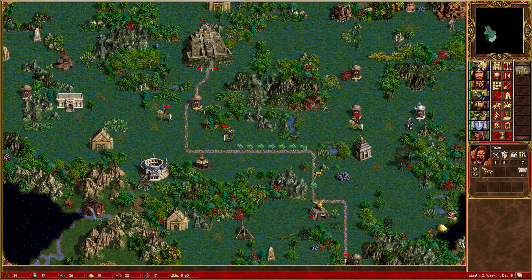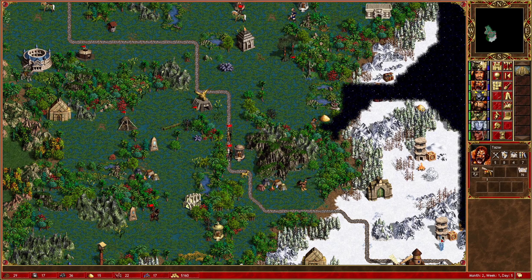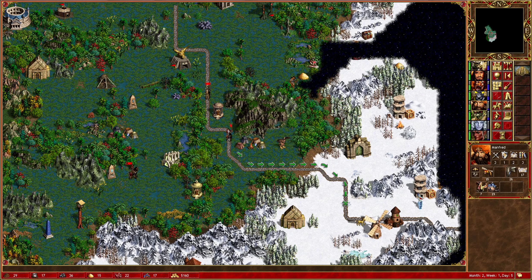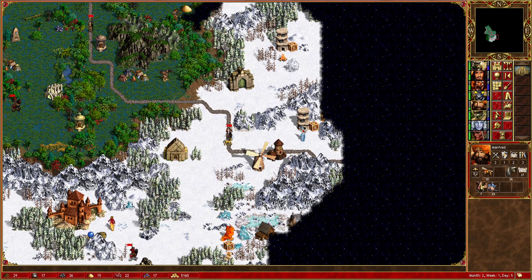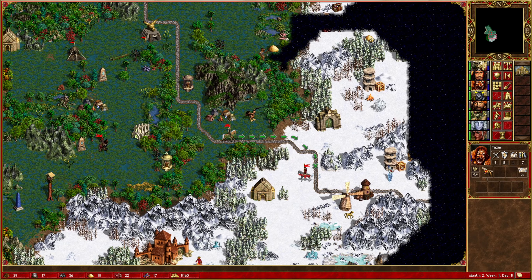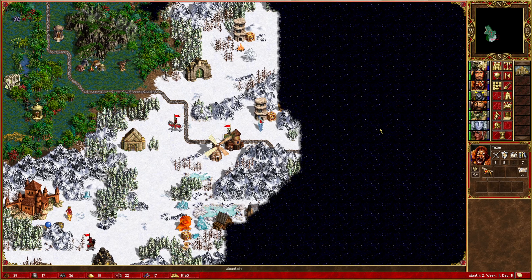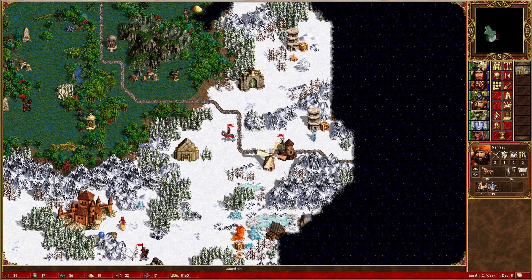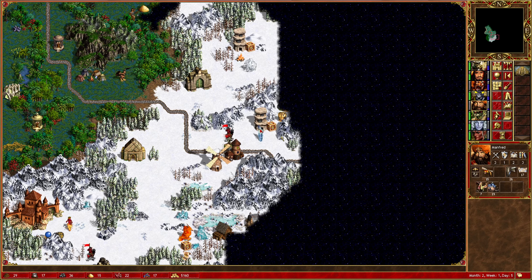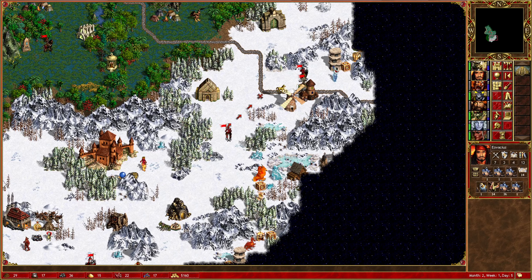First things first, we want to start getting our heroes down towards the battlefront. Manfred's kind of in the way here, so let's move him out of the way. Tazar should be able to go a decent way down here. He could actually attack these genies, but we're not going to do that - certainly not with no army, that seems like a really silly idea. So let's just put Manfred here so he's next to it all, and Iovacius with the main army can start moving up as well.